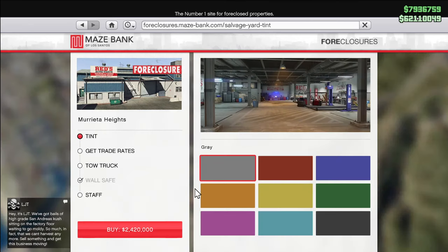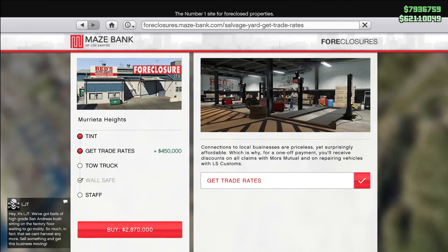I don't recommend customizing the interior, however it is pretty cheap at only $75,000. Trade rates are alright at $450,000 — the way it works is it makes all the Moors Mutual Insurance claims half off, and it also makes repairing vehicles in Los Santos Customs cheaper. If you plan on playing GTA for a while, maybe for the next year or so, then getting trade rates is probably worth it. But if you don't, I can't really recommend buying it.